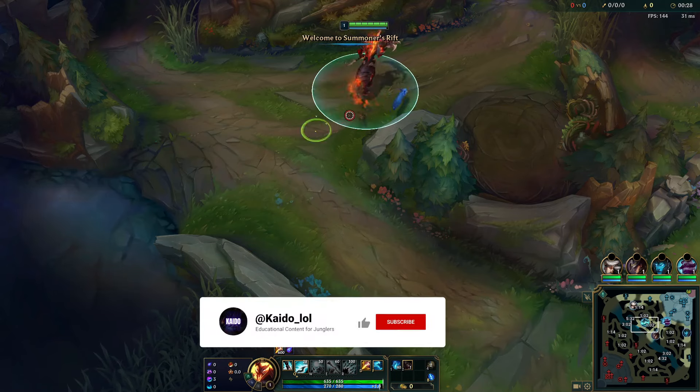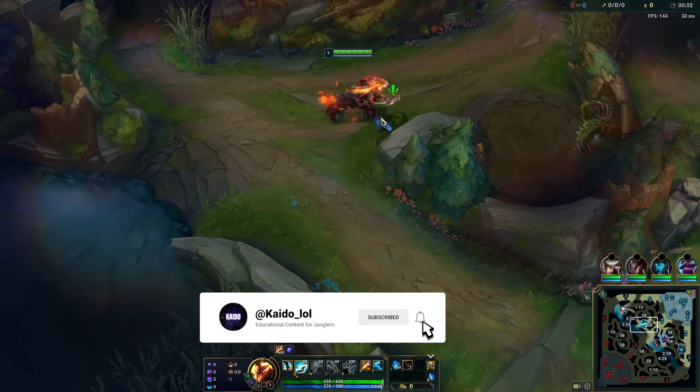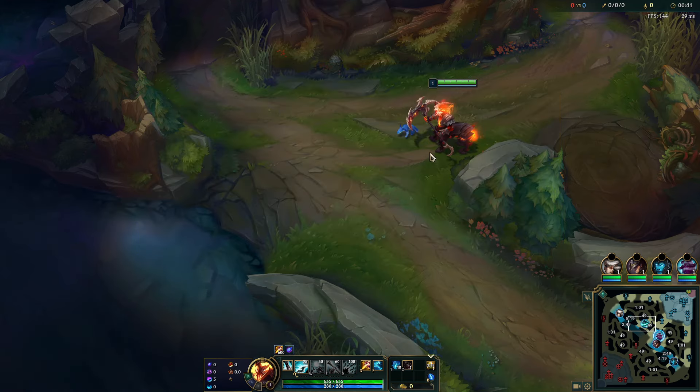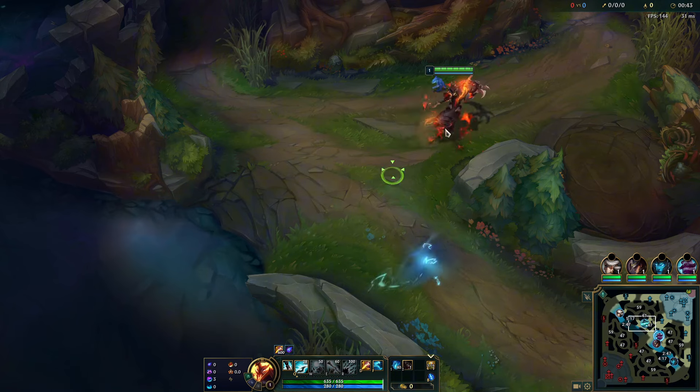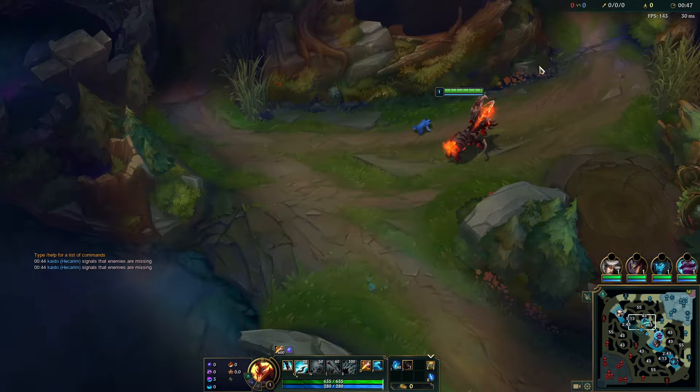Hey guys, Potty here today with another YouTube video. We've got some Hecarim gameplay. I'll be releasing a guide quite soon on Hecarim because he is a very strong champion, and for anyone who is in lower elo, you should be playing Hecarim. It's super easy to play — you just have to clear your camps, clear to one side, and then gank whichever side you end on. You just get three Q stacks if you can, pop E, pop Ghost, and you just send it on the person you're trying to kill.